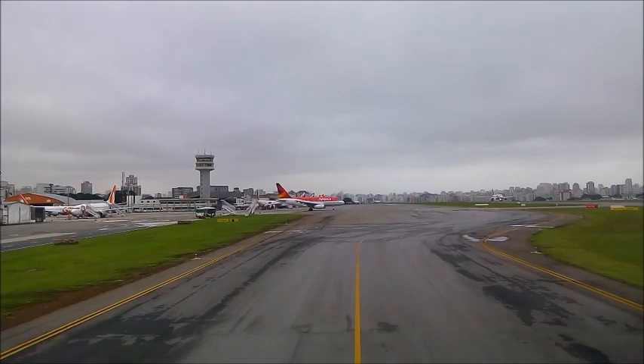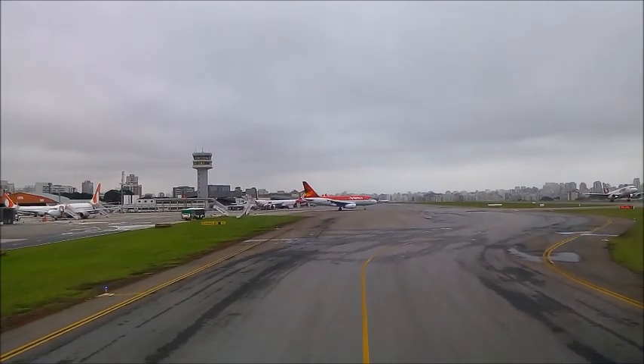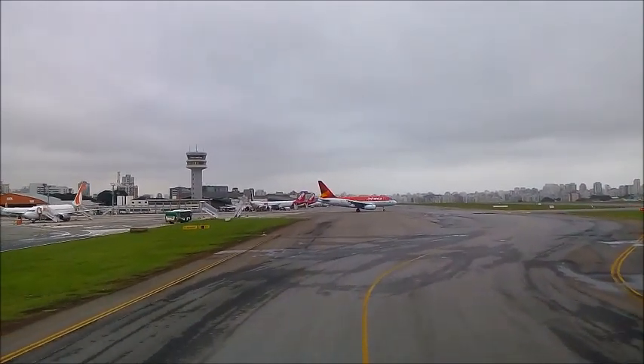Midway tower, 8-1-8-6 is running in back. Southwest 2-20, turn right, contact ground 4-6-1. All right, turn ground 4-6-5-0, 2-20.